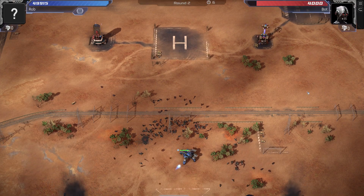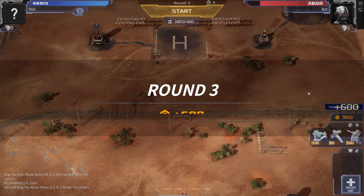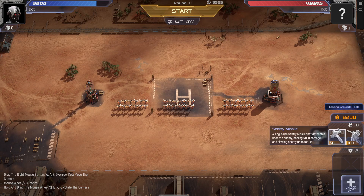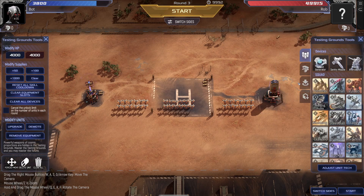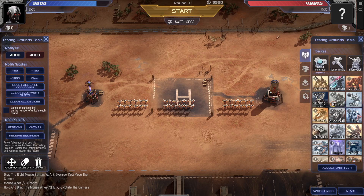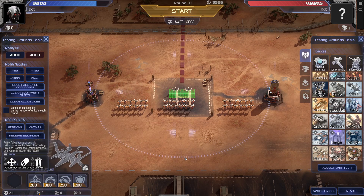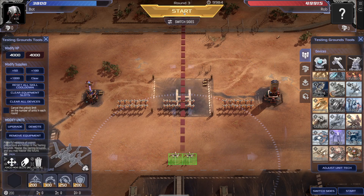Let's add another air unit. Let's add a Phoenix — put the Phoenix at the back and let's see how we get on against the Phoenix as well.